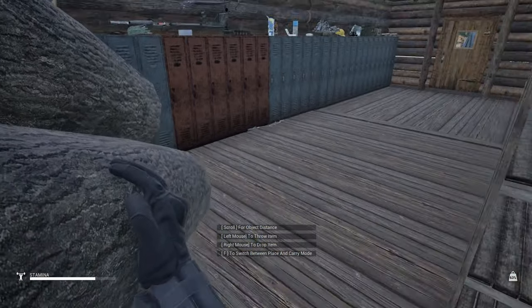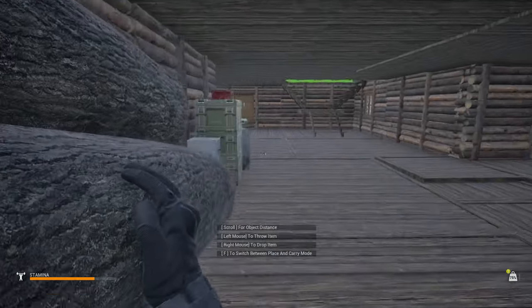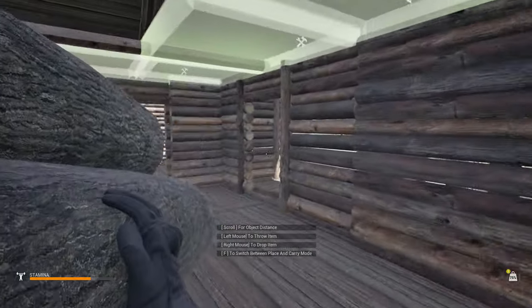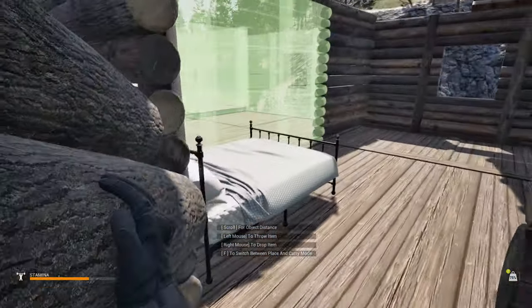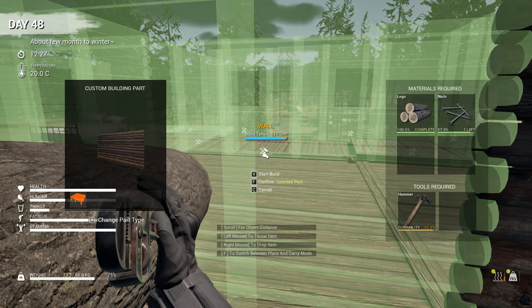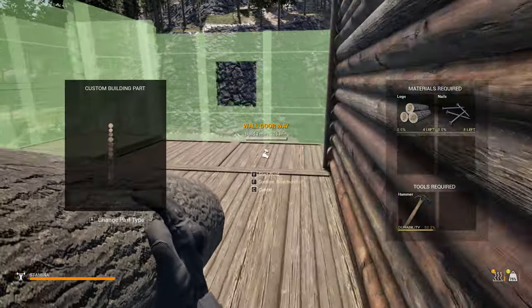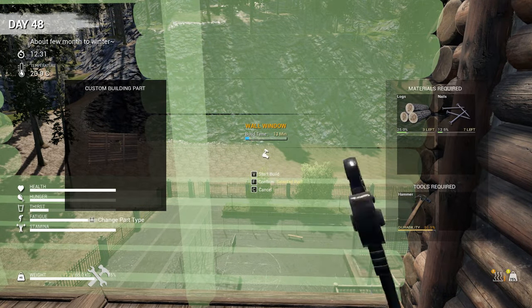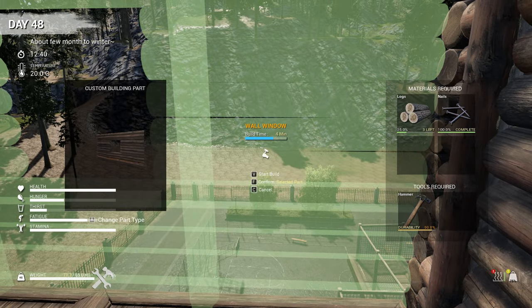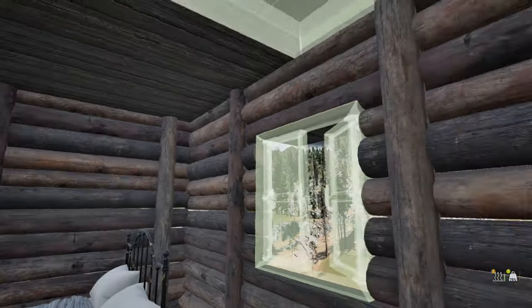One thing I like about this game is you put something down and it stays there forever, unless it's a leaf or a stick — sometimes those disappear or sink into the floor. Let's take all the planks that are done, get upstairs, put the logs into one of the walls, and put the rest of the planks into the ceiling. I need to check on my nails too. Got another one done. 21 nails — I'm probably going to have to make some more. We're going to use eight nails but that's fine.